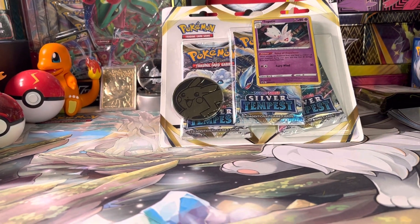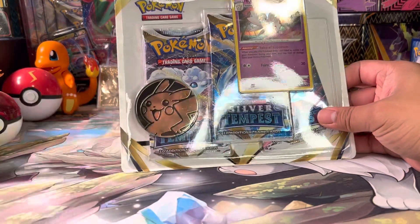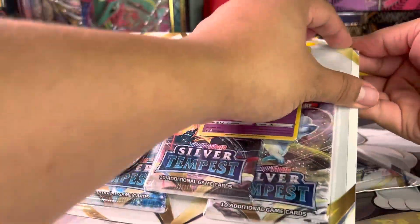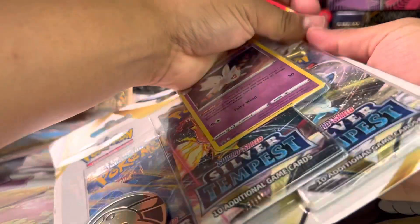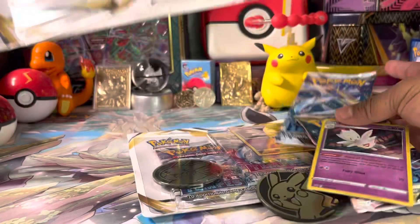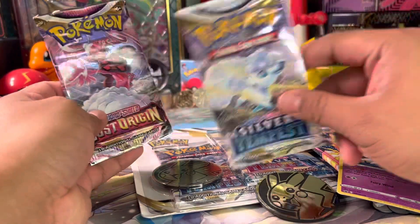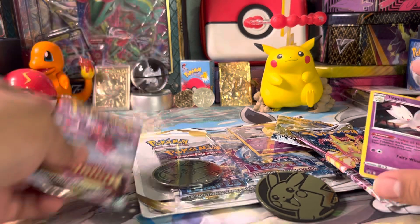Hello ladies and gentlemen and fellow Pokemon people. Running Place here. In today's video we'll be opening up this beautiful Silver Tempest triple blister tin. I actually got my hands on two, but without further ado we're just gonna jump into this opening. I'll take one of these out and replace it with the Lost Origin, because I want to have a little bit of variety in my shorts videos.